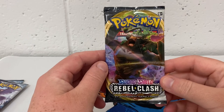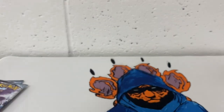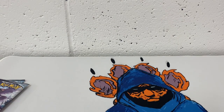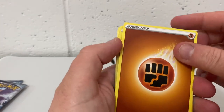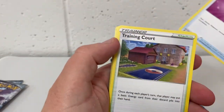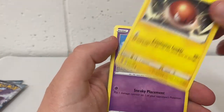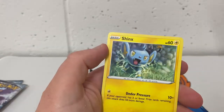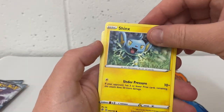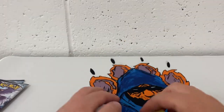Next pack, we have a Rebel Clash. One, two, three, four to the front. We have a Fighting Energy, a Full Heal, Training Court, Delblade, Voltorb, Sandicast, Fall Picks, Coffin, Shinx. And the rare is a Butterfruit.